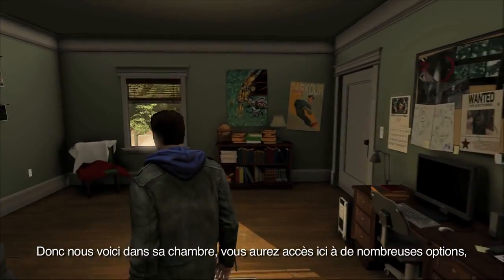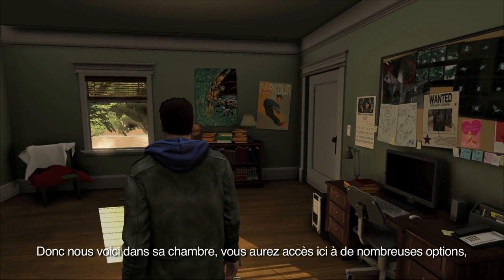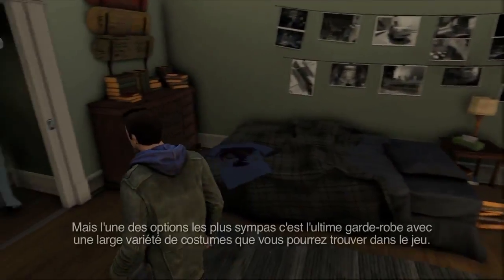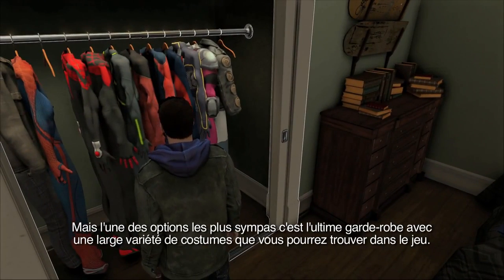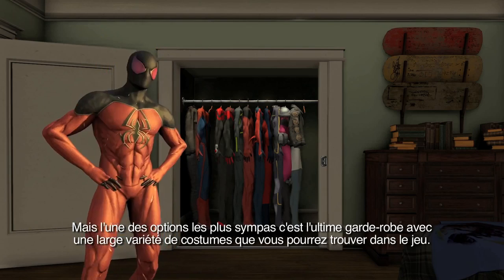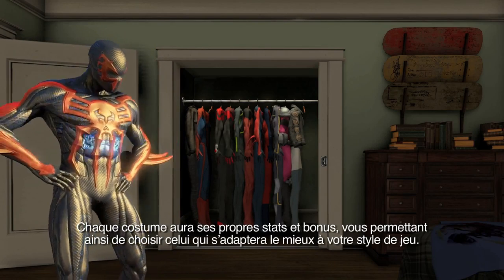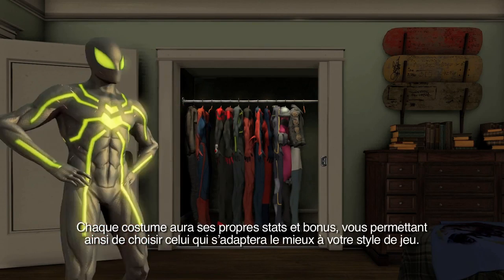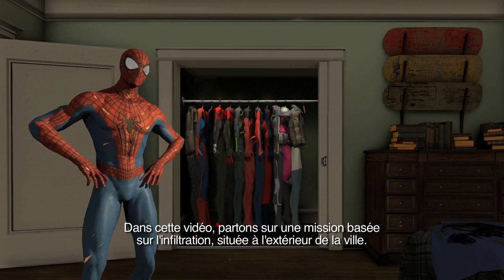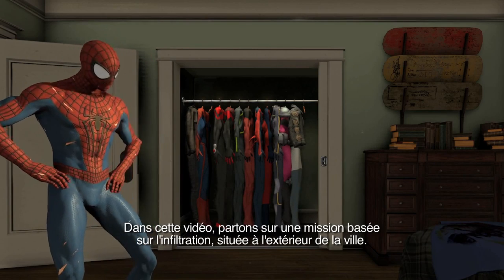So here we're in your bedroom, where you'll be able to access a lot of options. You can replay missions, you can buy upgrades, etc. One cool thing that we really wanted to add is the Ultimate Wardrobe, with a wide variety of suits that you'll be able to pick in the game. Each suit will have different stats and bonuses attached to it, allowing you to choose which one fits best your playstyle. So for this walkthrough, let's head to a more stealthy mission outside the city.